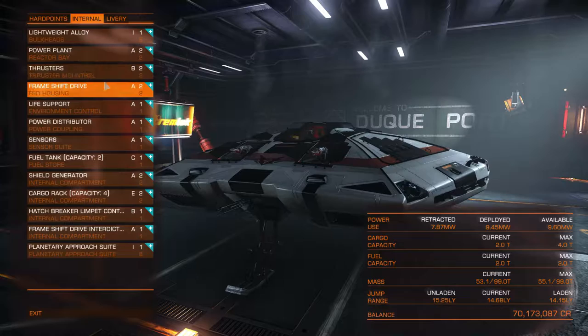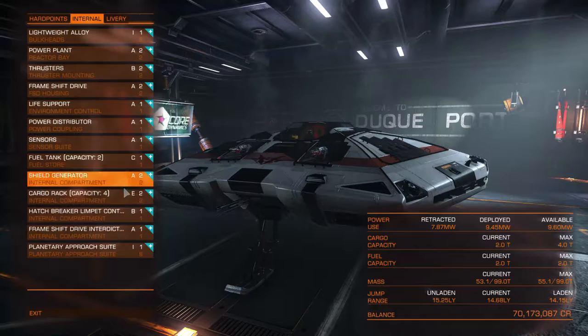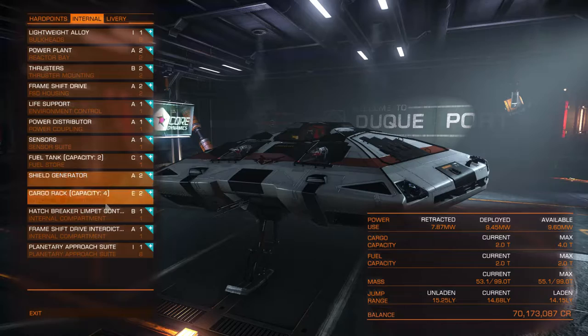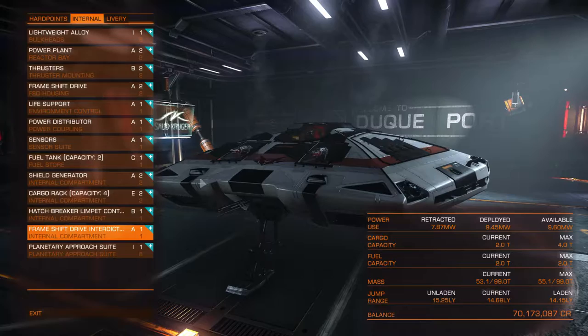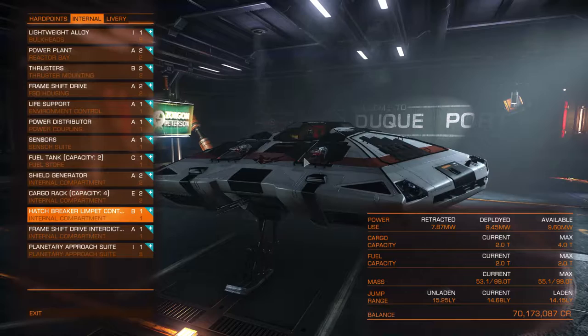Cargo is the biggest limitation on this ship. You've only got really 4 tonnes with this build. As a maximum on a Sidewinder, you could take the shields off and have 4 tonnes, 4 tonnes, 2 tonnes, 2 tonnes, totalling 12 — that's the most you can physically carry, but you do not have shields. You could put a class 1 shield on and carry 10. That's your limitation really.